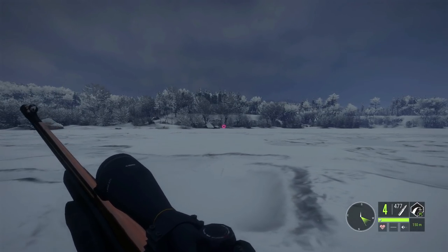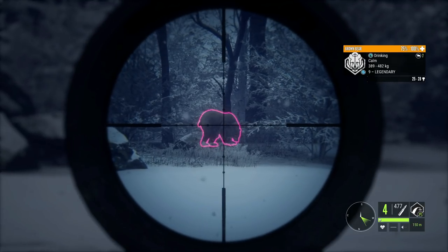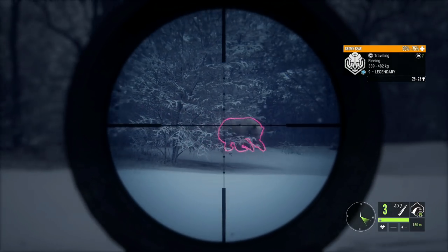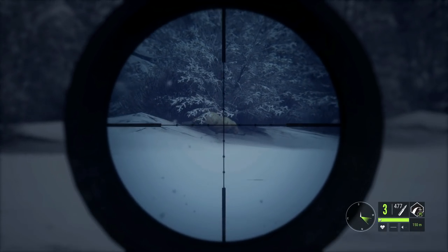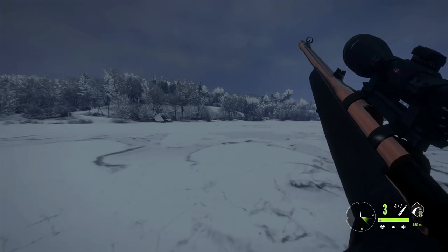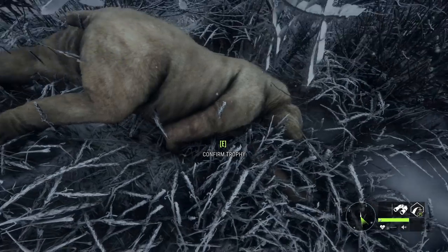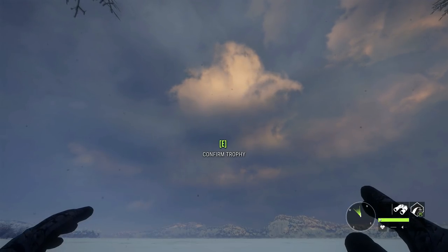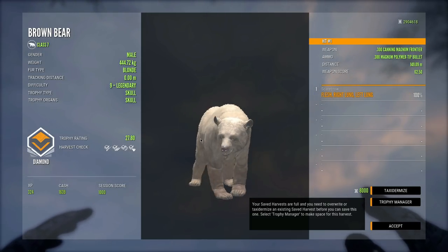I tried looking for cape buffalo, water buffalo, and moose, but unfortunately I could not find any max level animals or anything even remotely close to diamonds, so I moved over here to Medved since I haven't been here in quite a while — and we got ourselves a level 9 brown bear right there. I'm not sure what fur type this guy is. We've got the .300 — let's zero for 150 and take the shot next time he brings his head up. That is a level 9 brown bear down!